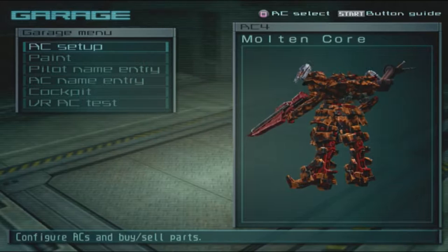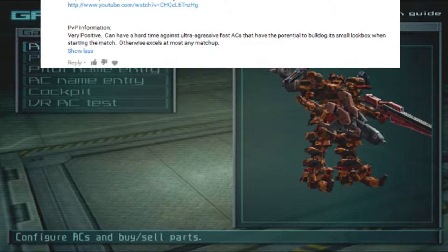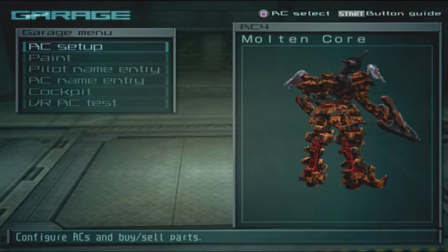Welcome back to your last Raven AC video. Today we have a long comment. This AC is called Ultra Violent, and it actually has a funny little story about why it's called that — which sounds pretty awesome. It also uses the Fenrir, which doesn't get used a lot. So let's just start building the AC in action.